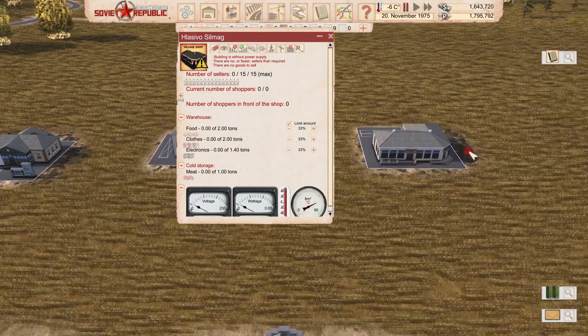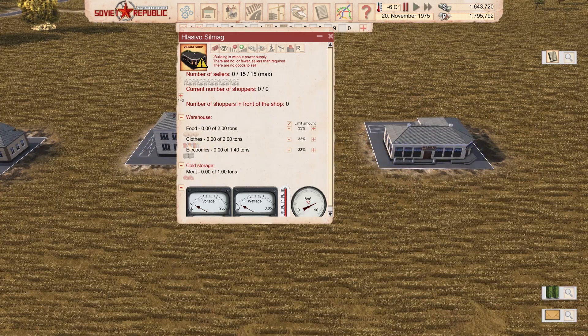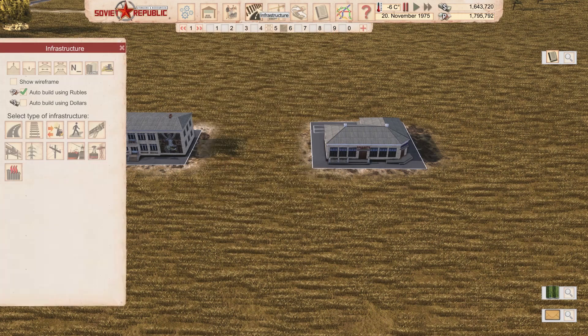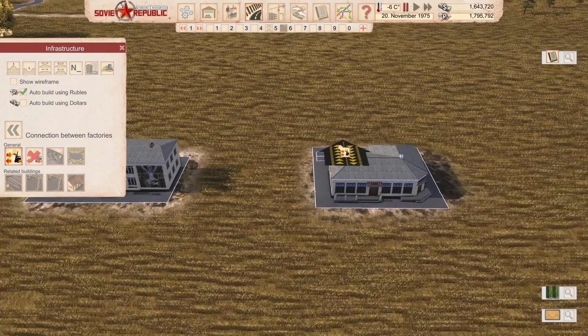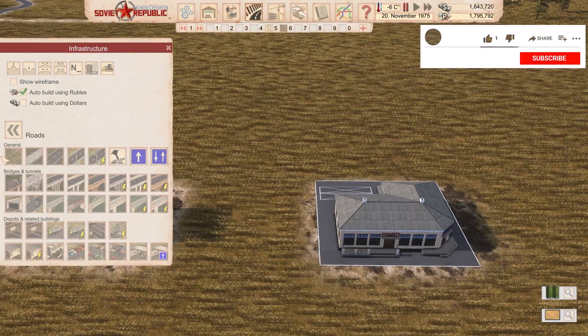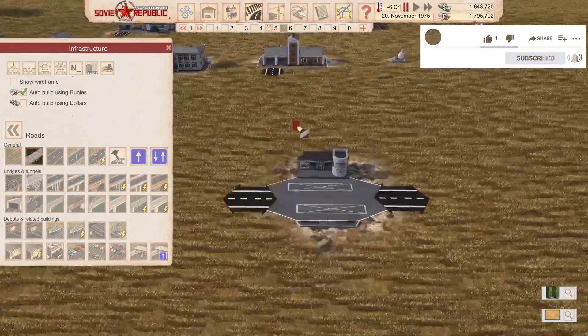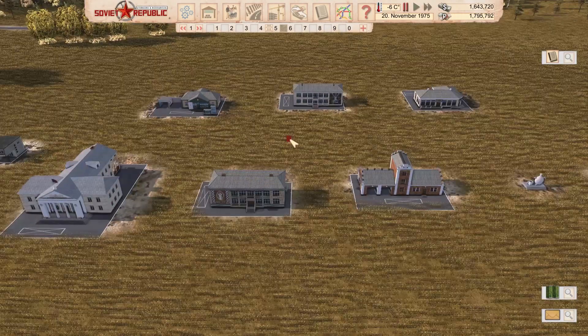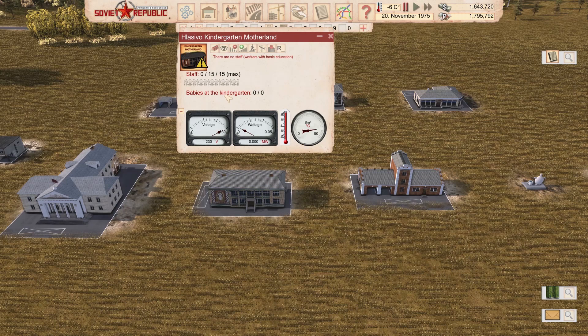Next one would be the Store — this one with two parking lots. You can see they're selling everything, but the capacity is quite small, so you're going to have to be vigilant in importing all the stuff if you wish to import. It has a connection for one warehouse and a road connection as well. Next is the Kindergarten — 15 workers, and as far as I remember, over a hundred kids can go to this kindergarten.